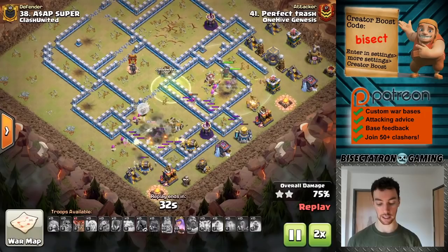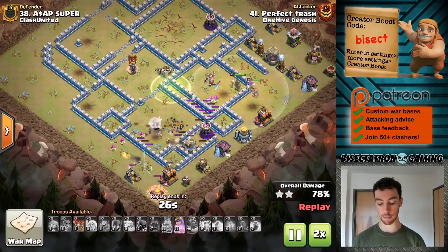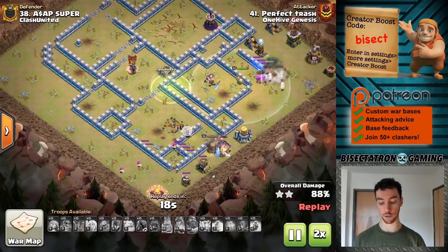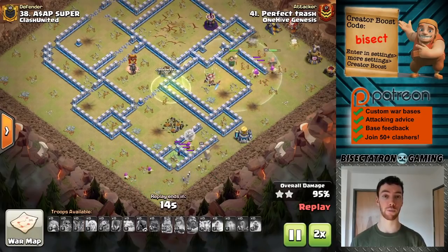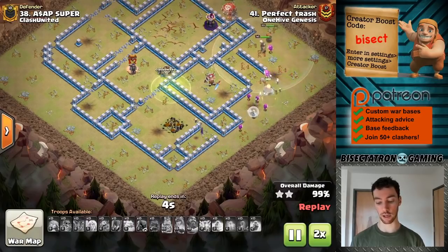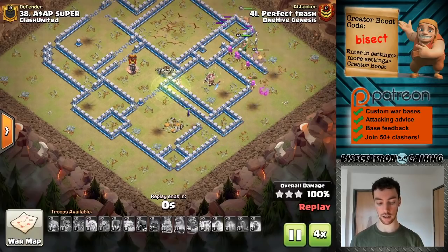The healers, in the late stages of the attack, tend to be very nice — keeping everything up, getting troops back to full health. They're on the King right now, and there are still a ton of Super Archers up. We'll take a look at one more Super Archer attack, just because it's working very well at Town Hall 12 right now. It's a nice attack.